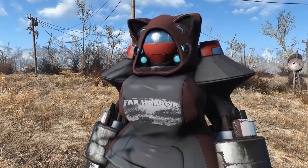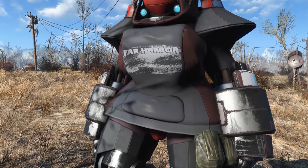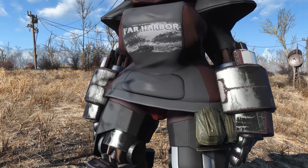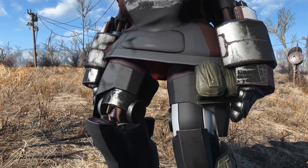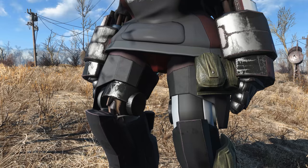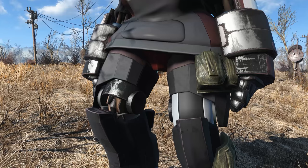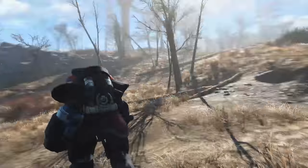I totally missed this before, but there's actually a cat hoodie you can put on — it's like a little hoodie that goes over everything with cat ears sticking out. It literally looks like a massive t-shirt over the power armor. There are also kneecap pieces you can put on the legs, as well as little ammo bags. The kneecap piece covers that empty space on the leg where the power armor frame shows through, and the ammo bags actually increase your carrying capacity. This mod has a lot of features.